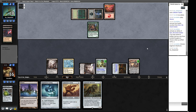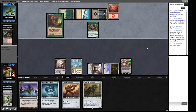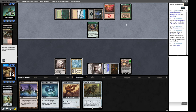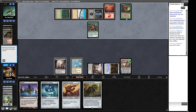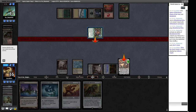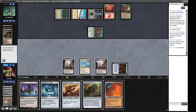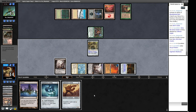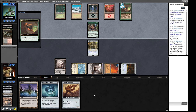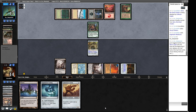Our opponent plays a Blue Command, probably milling and getting a land. We see Mirri's Guile — like a Ponder every upkeep where you rearrange the top three. This is going to kill our Karn. We play City of Traitors — saves us some life. The Master Core sits in play and every turn it's excellent for us. Our coating can get rid of things — we're going to see black mana for Dismember probably.